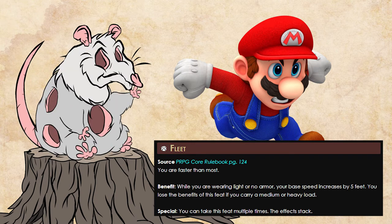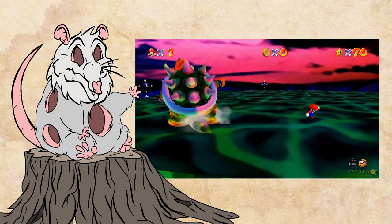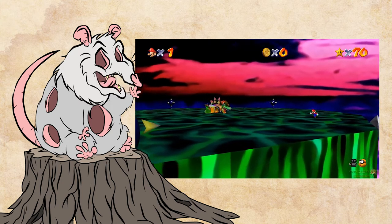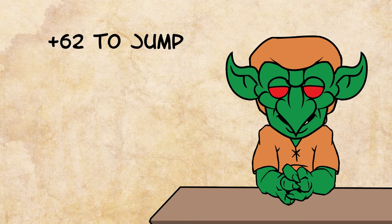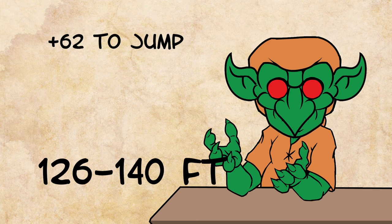Fleet gives Mario a plus 5 bonus to his base speed. We may take it as many times as we want and its effects stack, giving him a plus 25 to his speed. For this build, we're choosing the Mobile Fighter archetype. So at 15th level, he gets an additional plus 10 bonus to his speed. After that, he still has plenty of combat feats left over. His final jump bonus tops off at plus 62, but his speed is 85 feet. So after a 10-foot running start, we manage a jump range of 126 to 140 feet with a Fighter Mario spring attack.